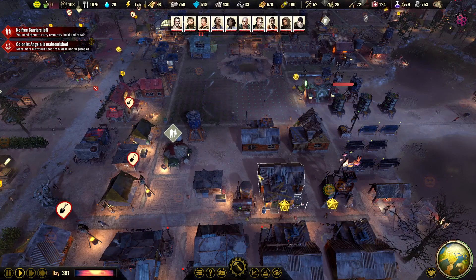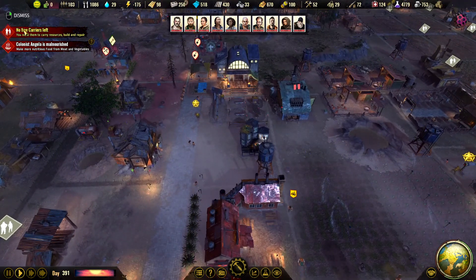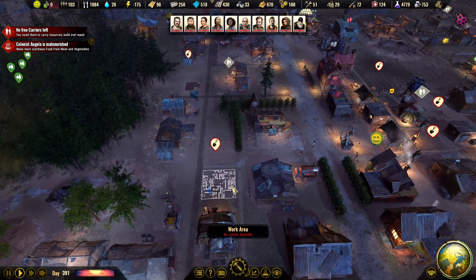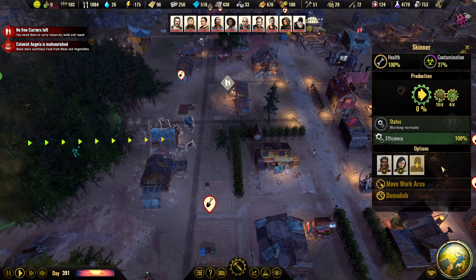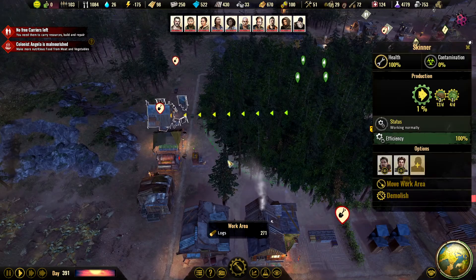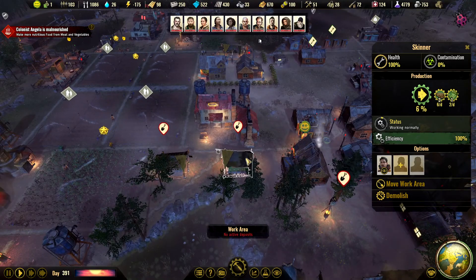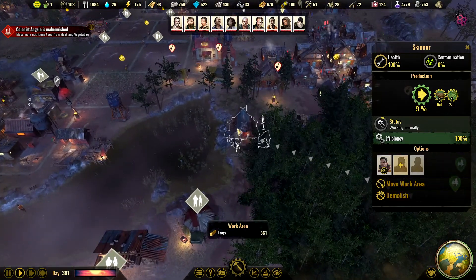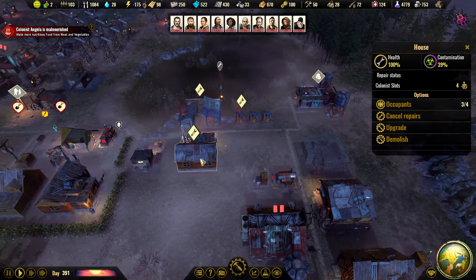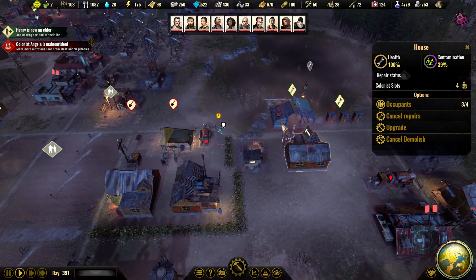Hello everyone, I'm Krumps and we're playing Surviving the Aftermath. It's the third enhancement patch update and we have zero carriers. The only building where we have some people is the Skinner, so I would just remove these guys temporarily so we have at least two carriers. And then this area is getting polluted all the time, so let's get rid of this one - it's too close.